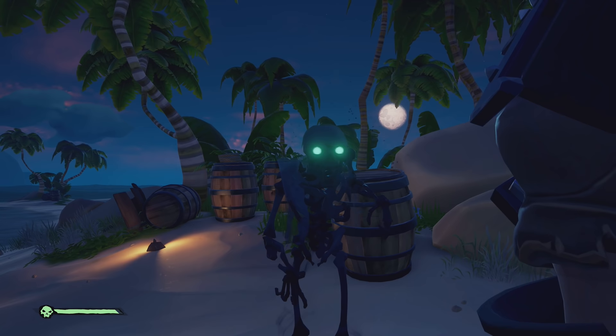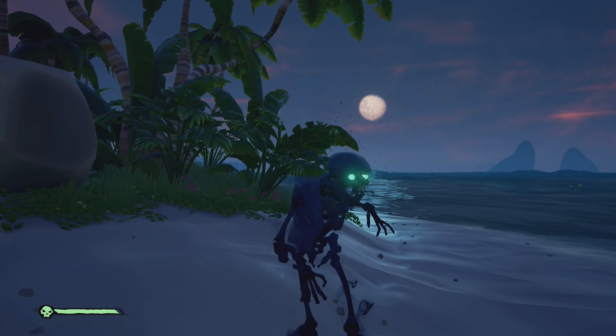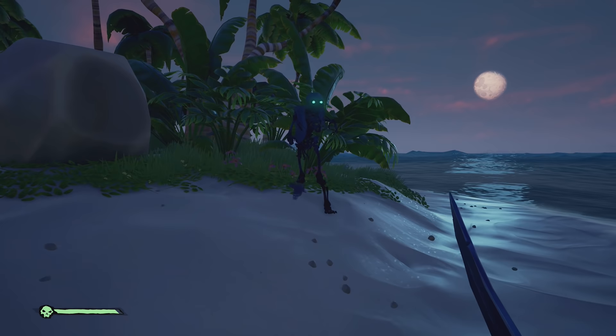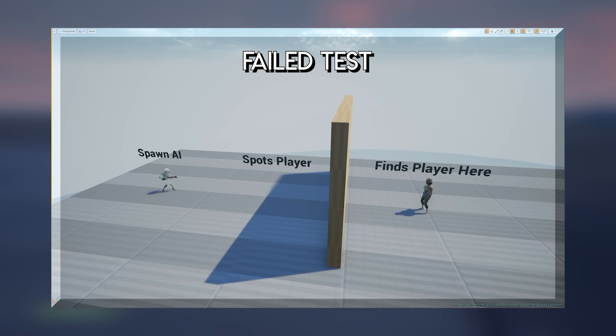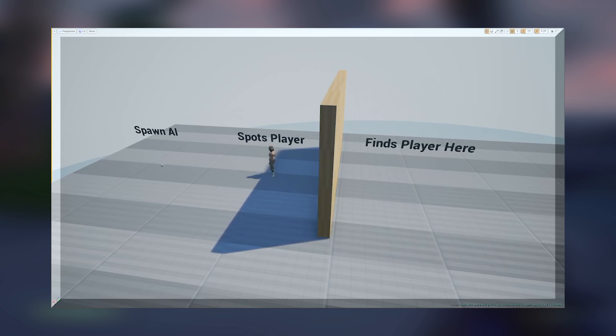So the developer fixes the bug, pushes the change, it gets released to players — but then the bug reappears a week later because a new feature changes how skeleton perception works, meaning someone else has to catch that bug again and a developer needs to fix it again. This is where testing becomes valuable. It allows developers to focus their efforts on new features while the QA and community teams dedicate their time to evaluating the overall game experience. This is an active test in the Sea of Thieves codebase, so when changes break this search behaviour the development team will know given the test returns as failed, allowing developers to go back and remove the new bug they just created.